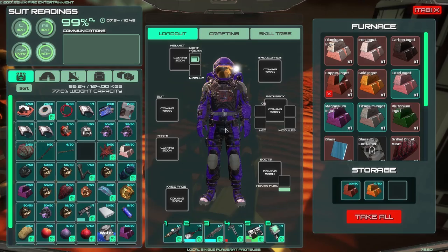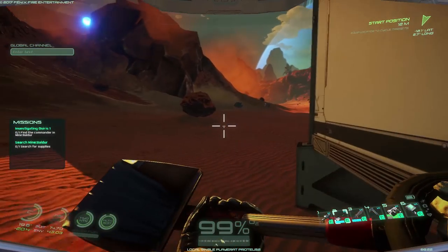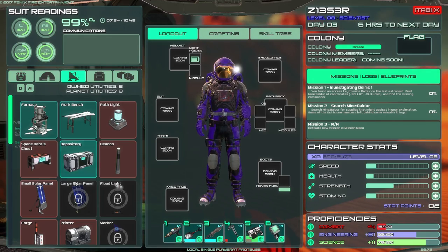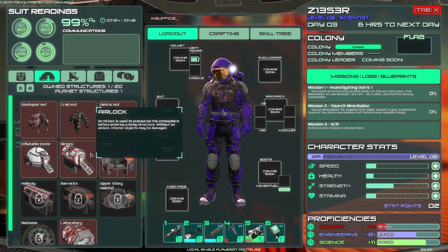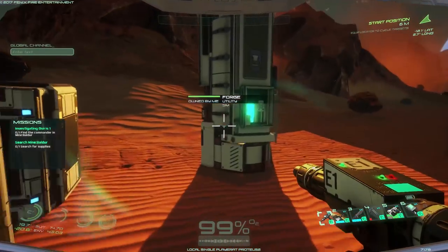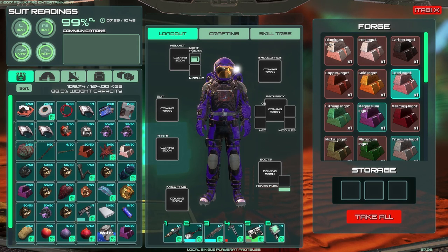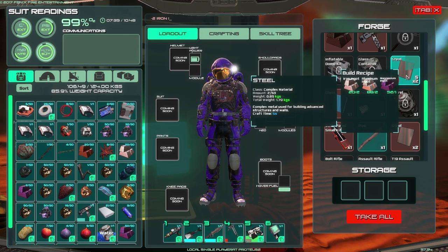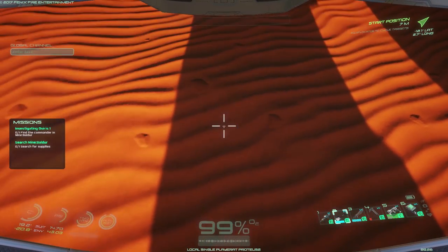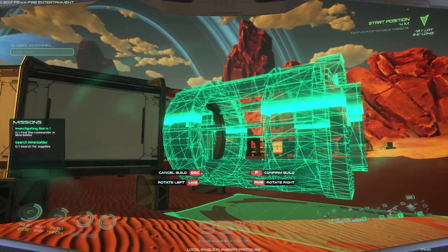Actually what we should build first is the airlock — let's do that first. Let's get the airlock at least in the right spot. I need steel and glass for that. This steel — I need more. And then I need glass, so we'll just dig in the sand here. Alright, now we have enough to build this guy!